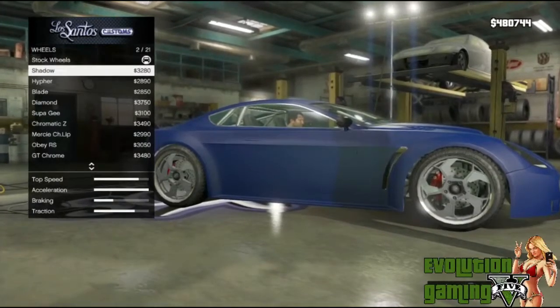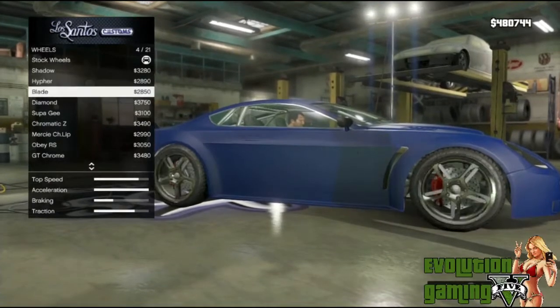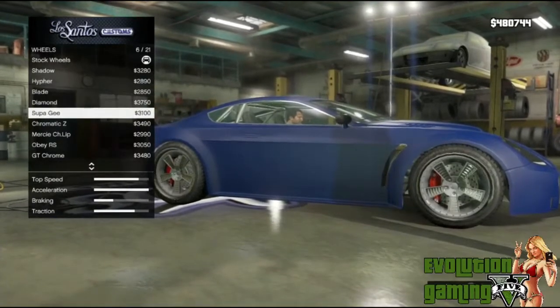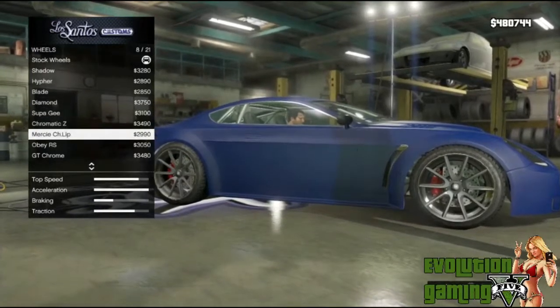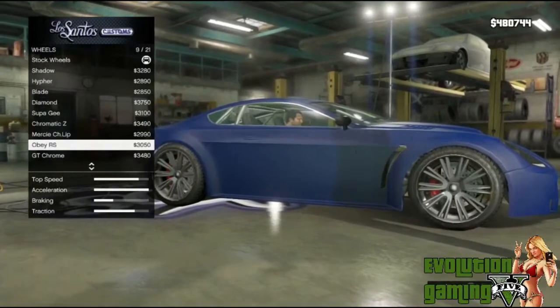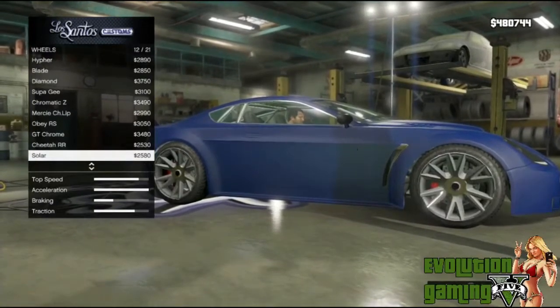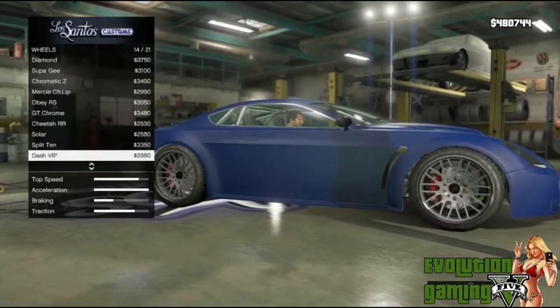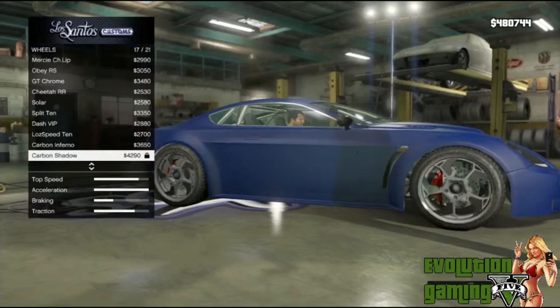For high-end wheels, these are really fancy-looking ones: Shadow, Paper Blade, Diamond, Sipa G, Chromatic Z, Mercy, ChLip, Obey, RS GT, Chrome, Cheetah RR, Solar, Split 10, Dash VIP, Autospeed 10, Carbon Inferno, Carbon Shadow, and Carbon Z.